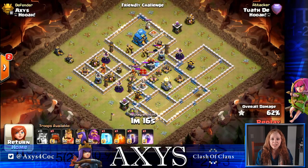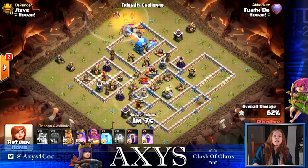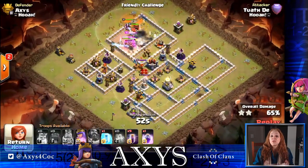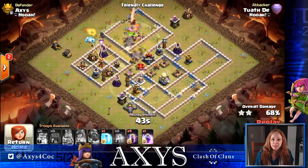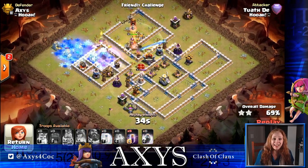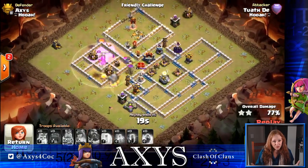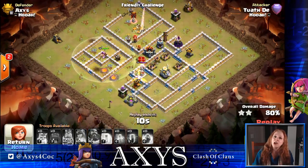The reason why it works is because the bombs thinned out the number of Royal Ghosts, and the spring traps thinned them out further, so she couldn't clear as much of the base. Now look — there are three wizard towers still standing and a multi-inferno. She's going to have to attack with bats and doesn't have the firepower to do it. She's got a freeze, but just one freeze — not going to do it. And there she goes to the next wizard tower. So I hope all of these ideas help you protect your base, be it your home base or your war base.